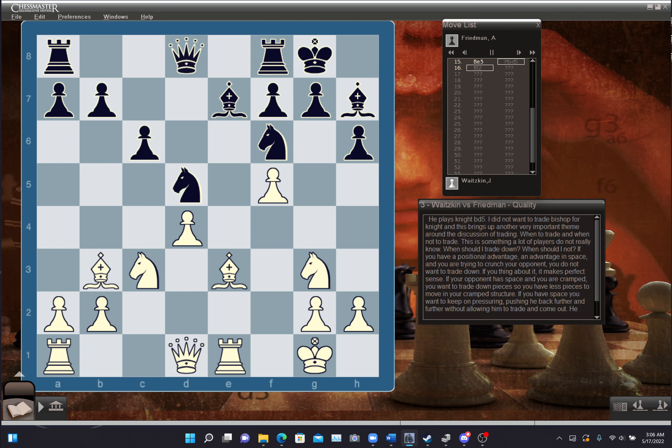He plays knight bd5. I didn't want to trade bishop for knight. This brings up a very important theme around trading — when to trade and when not to trade. If you have a positional advantage, an advantage in space, and you're trying to crunch your opponent, you don't want to trade down. If your opponent has space and you're cramped, you want to trade down pieces so you have less pieces to move in your cramped structure. If you have space, you want to keep on pressuring and pushing him back further without allowing him to trade and come out. So he played knight bd5, and I played bishop to f2, moving away, also maintaining a defense of the d4 pawn.